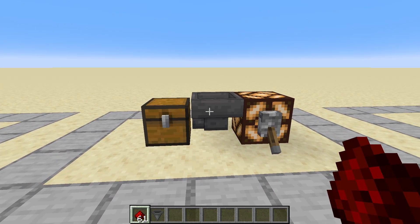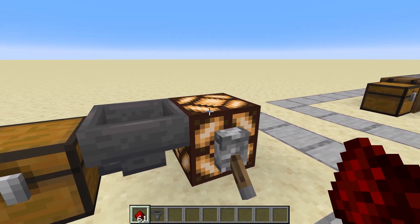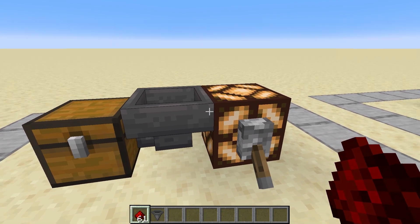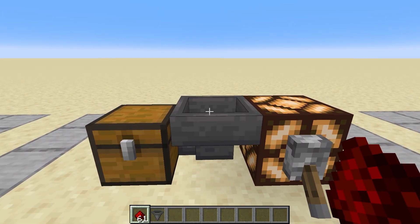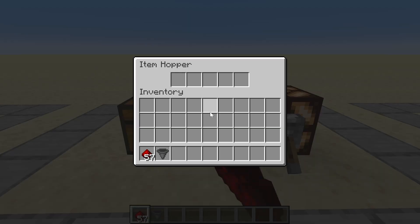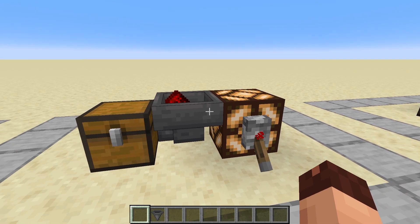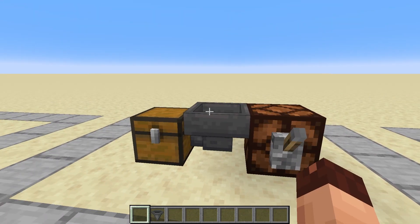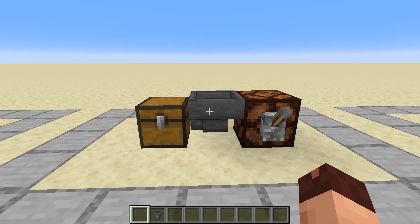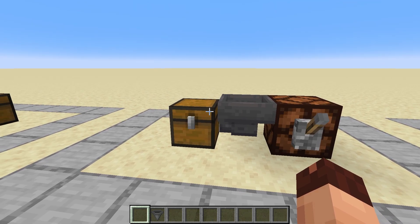Hoppers can be turned on and off by redstone. When a hopper is powered, it turns off. It won't pick up items that fall onto it and won't push items already in its inventory. When we depower the hopper, it will once again suck up the items and continue to push them into the chest. By that we can control if a hopper should move items into a block or not.